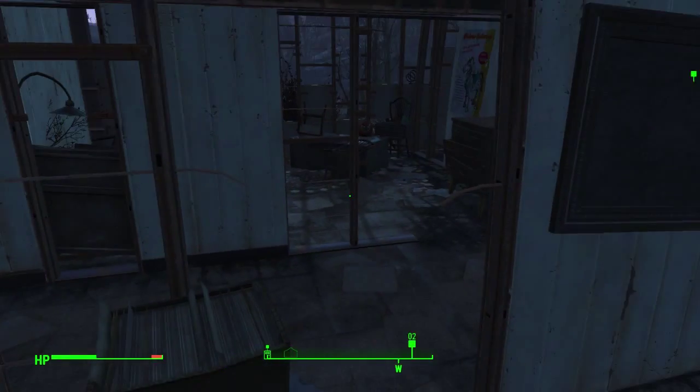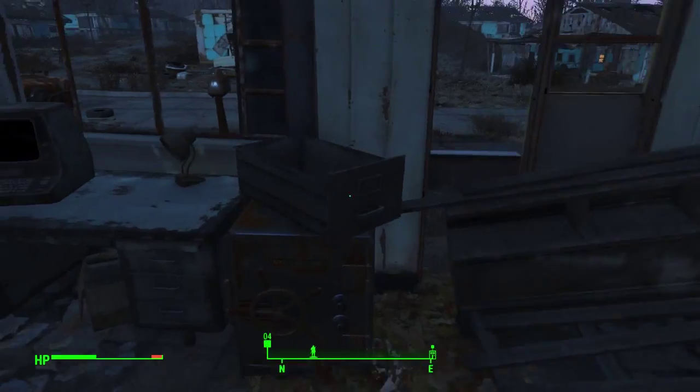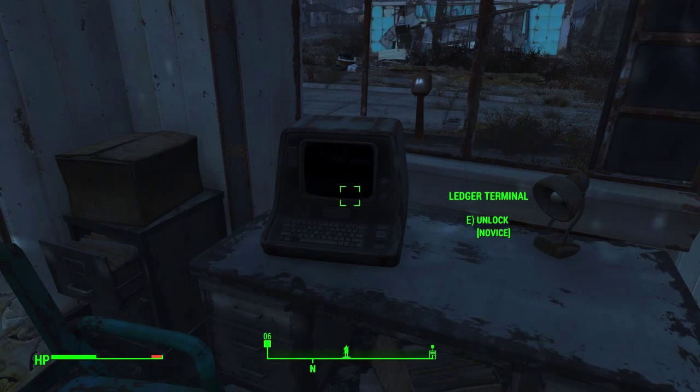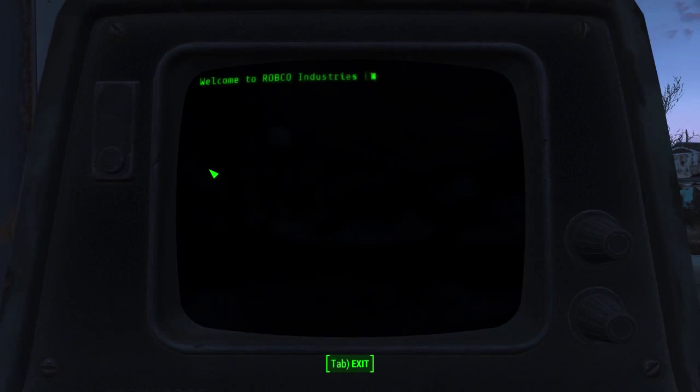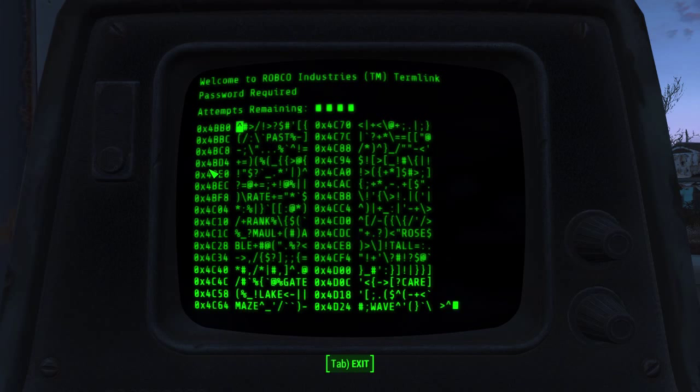Codsworth, I have to say, is great. He is a much better companion than you might expect. We're going to now try to hack the terminal. What I find with the basic level puzzle — I find it to be the worst — because there are so many of these that are zero that it's actually not helpful. When there's like six characters, quite often you'll get like a two or three hit match, and that makes it so much easier, in my opinion.